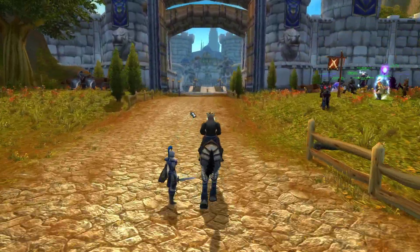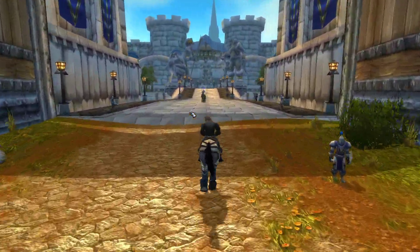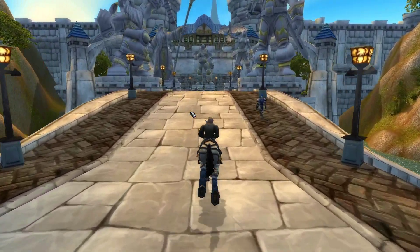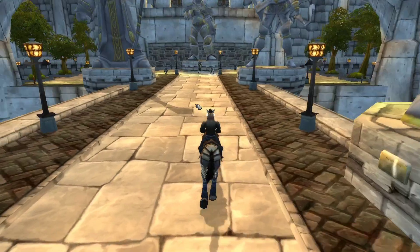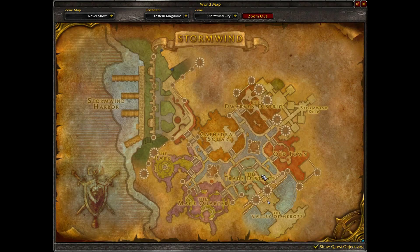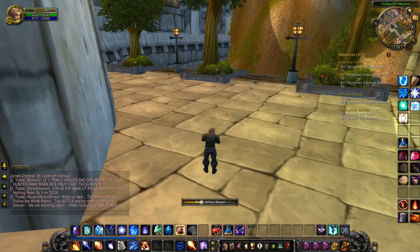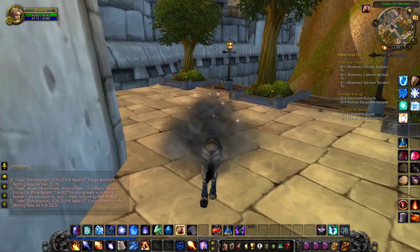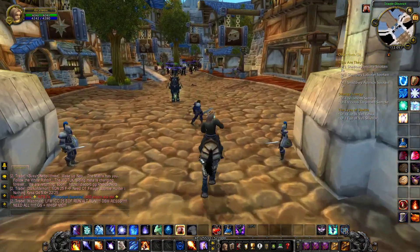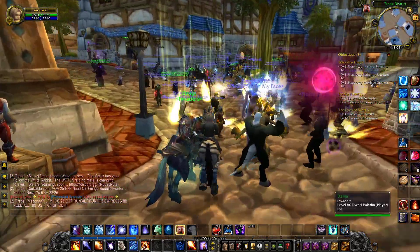I'm playing Wrath of the Lich King, but that location shouldn't be changed from other expansions. Not all the NPCs are changing — for example, if you want to get the horse mount in Wrath of the Lich King you will find them in Elwynn Forest, but in Cataclysm they're in a different location. Some trainer locations might be changed, but at least for the Gryphon and flying in Northrend, the location is not changed.